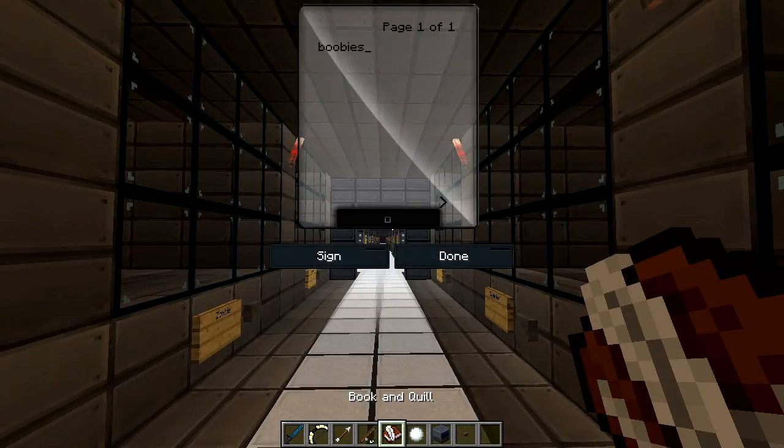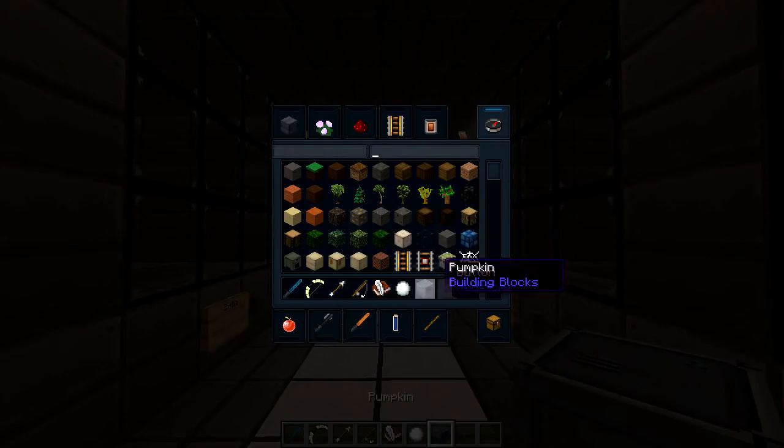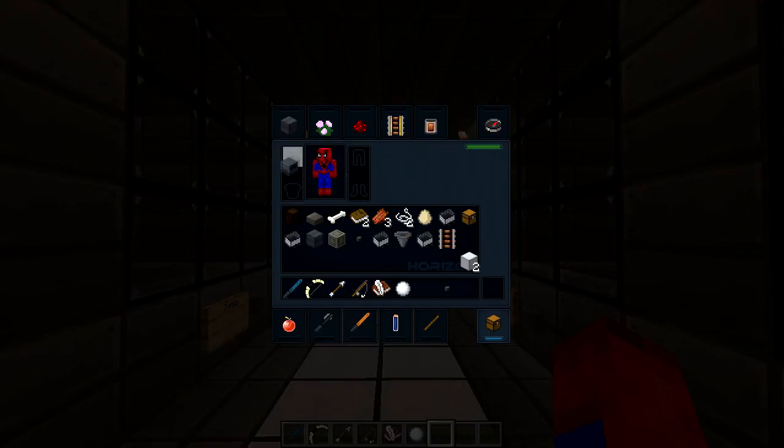Over here we got the fishing pole, looks like it might be default - same with the bobber. We got a book and quill that's nice, with transparent pages like a transparent iPad. When you hover over items it looks really cool. There's also a purple magenta snowball that's about the same.